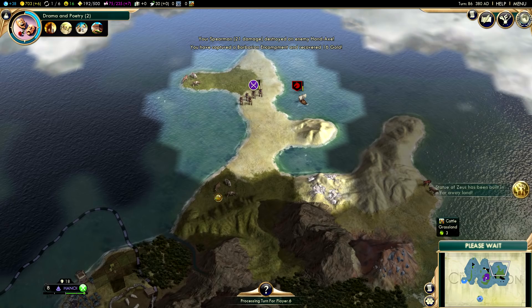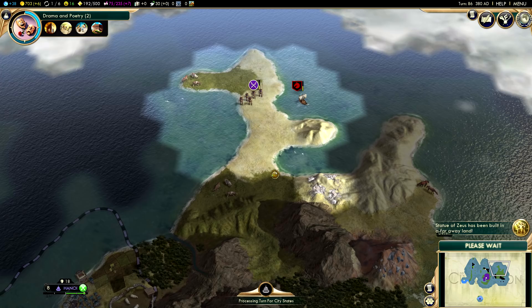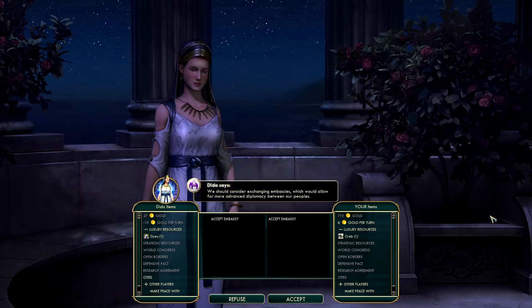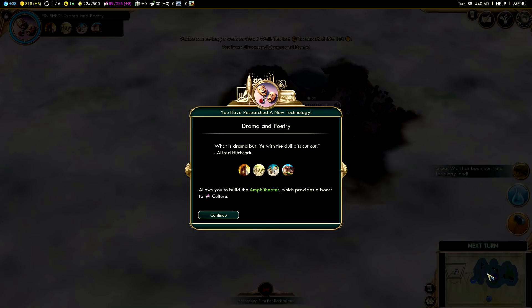Hello Carthage - I remember you from my last playthrough. We have Carthage and France in our game again. I'm going to wonder if I get along with Carthage better than I did last game, because we did not get along at all last time. This trireme has run into the French border and can go no farther, so I'm going to have to send it home. Carthage is super far to the west. And somebody built a great wall - of course they did. I can't get any wonders in this playthrough.